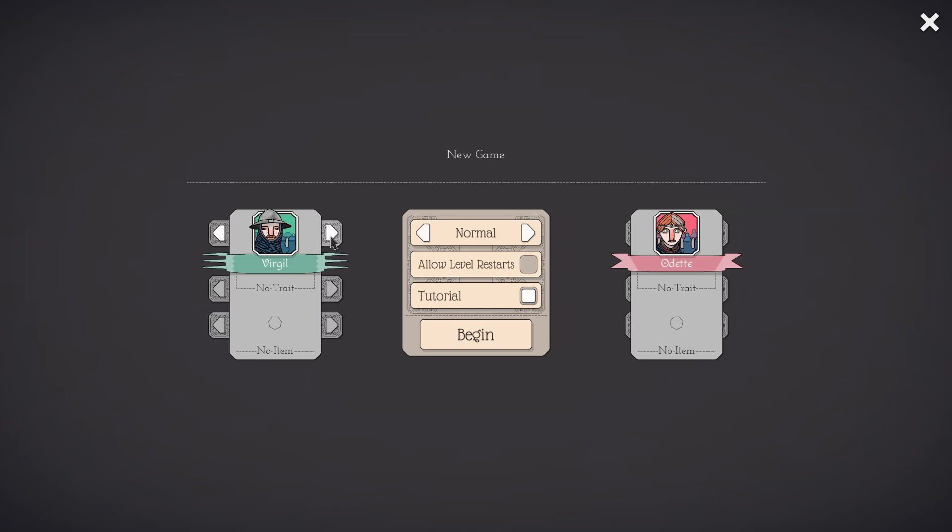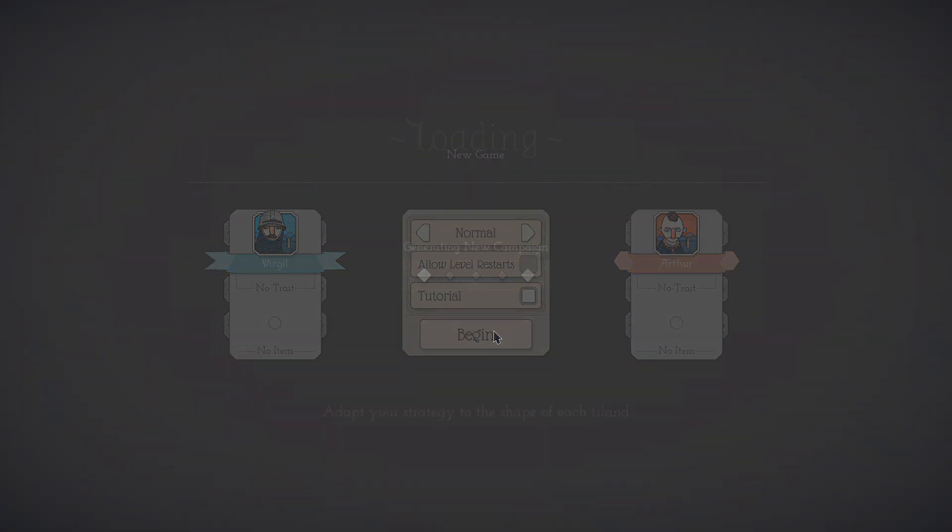We're going to start off with basically two characters here. It doesn't really matter who they are. Can we select anything here? The answer is no because this is the first time I've actually played this game. I have seen other people play it, streams and some let's plays of this game. So I know the basics. But we're just going to begin right here.